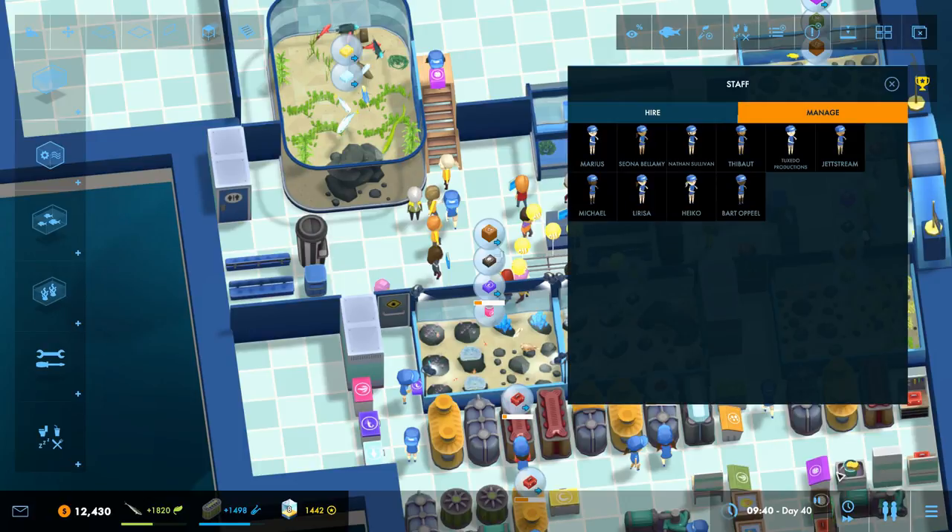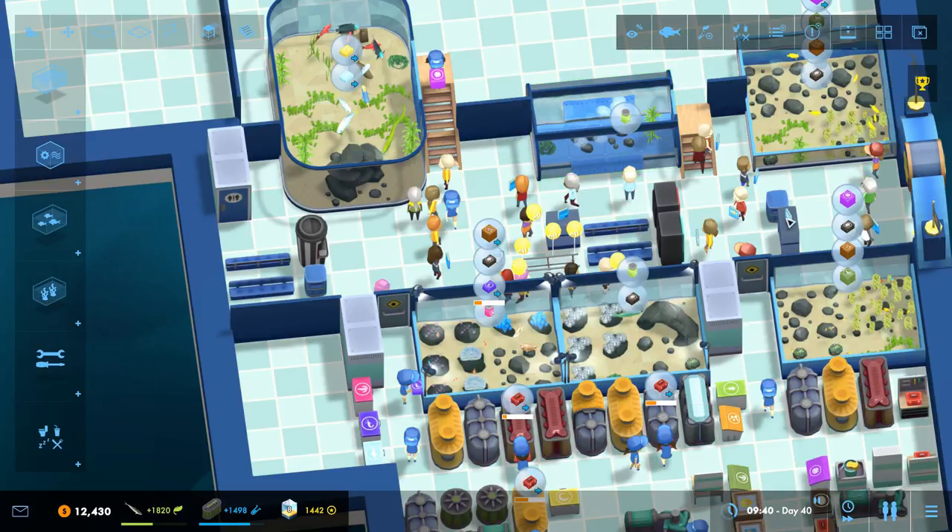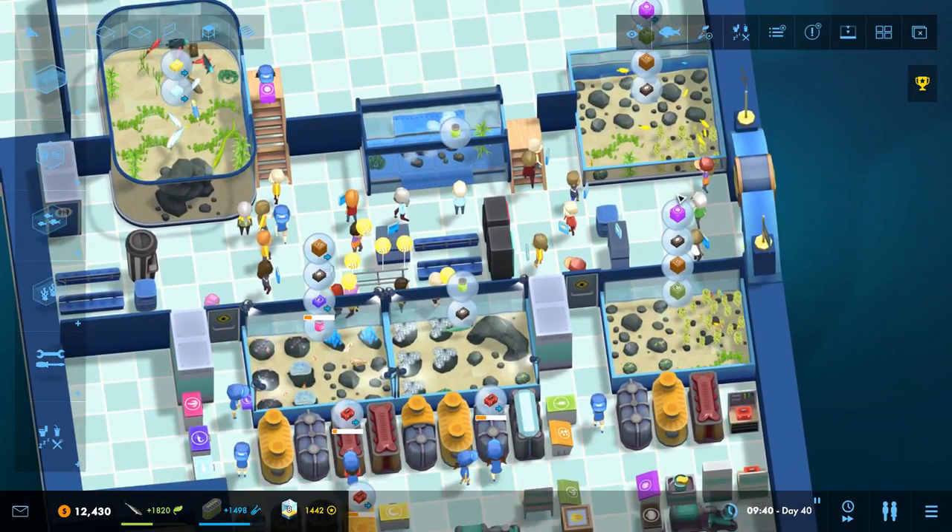Let's pause the game and bring up our staff, who are made up of all my in-game name patrons — thank you very much. If you want to sign up, check the link in the description for my Patreon. One of the skills our staff can have is 'Talking.' But what does talking do, how can you benefit from it, and what's the best way to set it up?